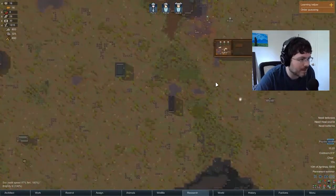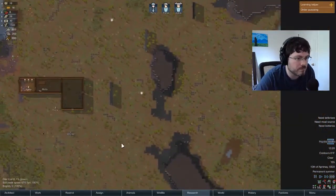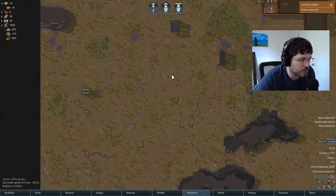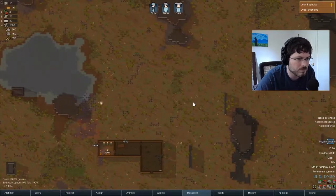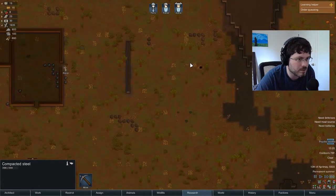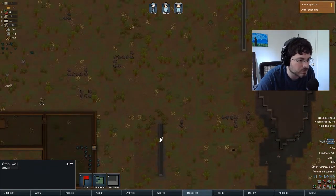We can get steel by breaking down those ship chunks that have fallen. Let's see if we can find one — there's one down there, but there should be one that's closer. Maybe there's some steel we can mine too. There's some steel right there. And over here — is this a steel wall? It is.